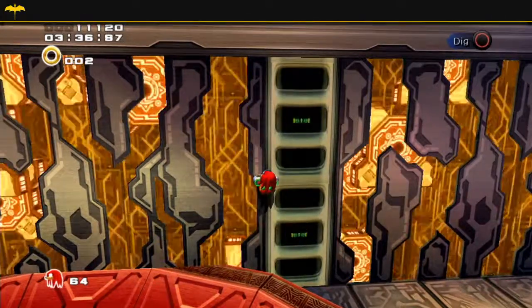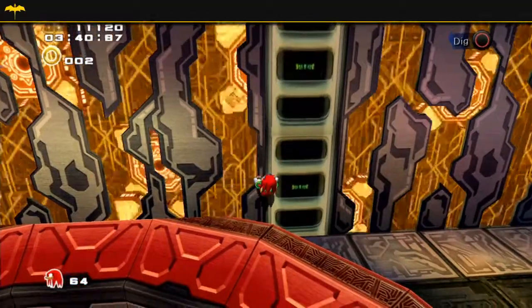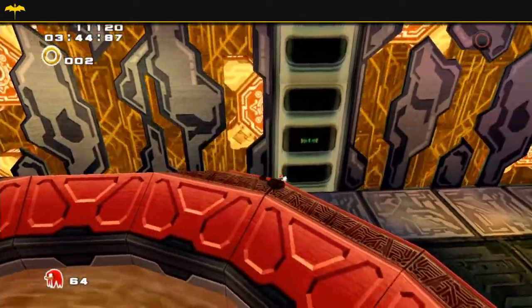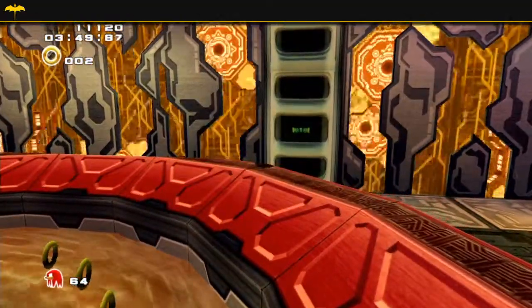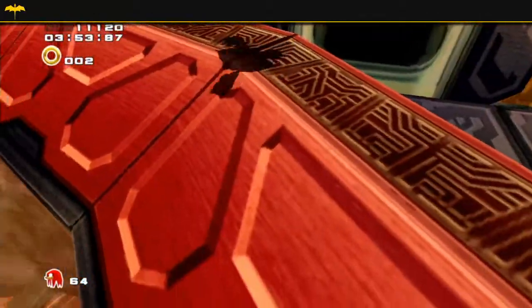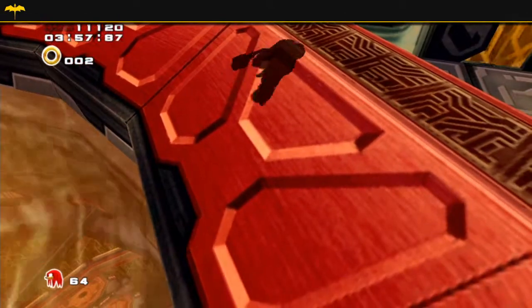I want to follow this edge right here, and what you want to do is go downwards. Just go down and you'll either get it in one try or you'll get stuck like this. If you get stuck like this you can just wiggle around your movement stick a little bit and you'll get it. That's it. That's what you want — you want to get into this edge.